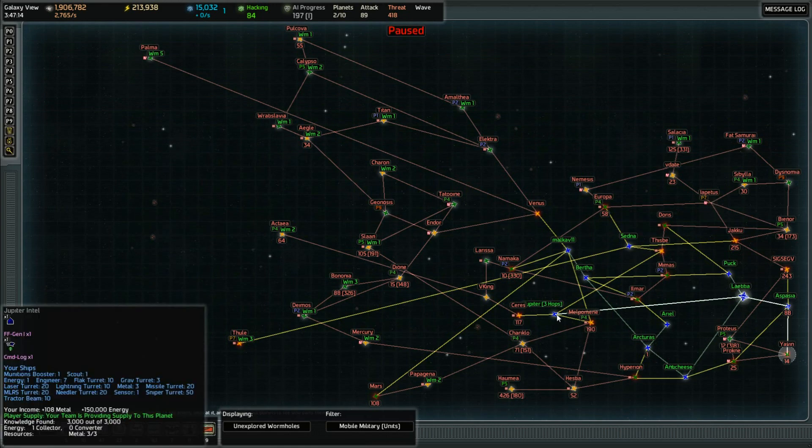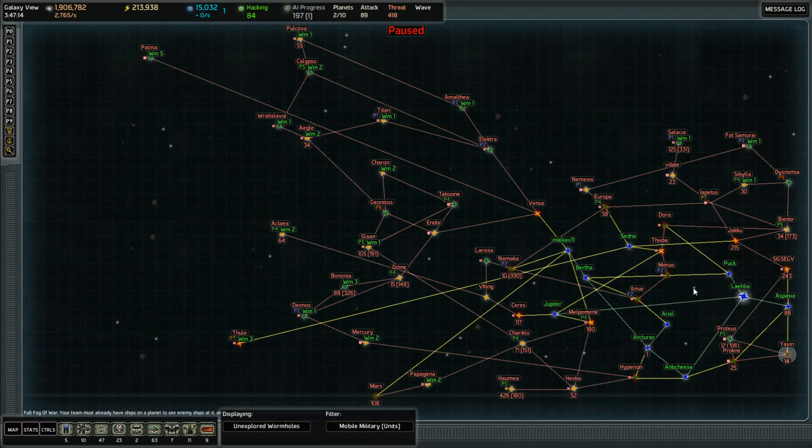Of course we turned things back in Puck and Jupiter and stopped them from doing us any damage. And I've got an idea on how to move forward. The first thing is, there's something I discovered about the science labs not that long ago that I wanted to put to use.